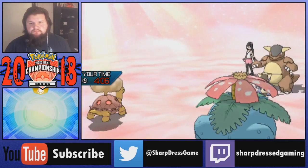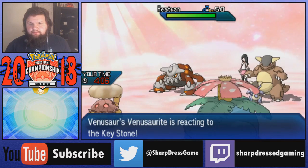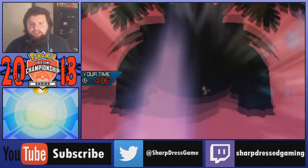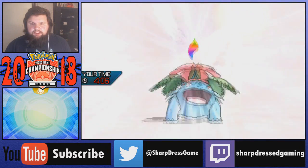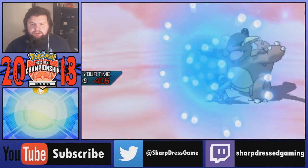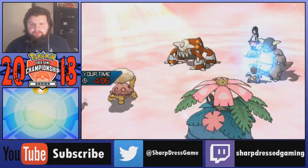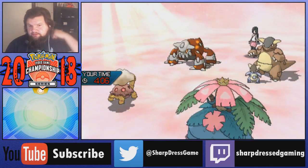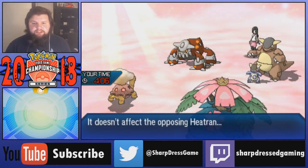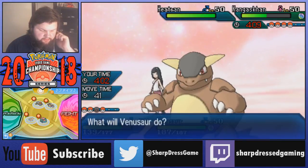I can just Eruption and Mega Evolve, Sludge Bomb the Tapu Fini. It won't one-hit KO. The Fini actually switches out probably for Heatran. That's fine as long as we get the Heatran out here. Before Trick Room's up, we can Earth Power it - which is the big thing. Kangaskhan could go for Sucker Punch on the Torkoal. It actually protects. Eruption's just going to Flash Fire boost the Heatran - that's fine. But Sludge Bomb into Heatran won't do anything. Then I Earth Power the Heatran, hopefully he doesn't see it coming.